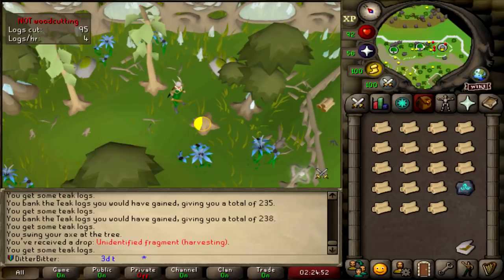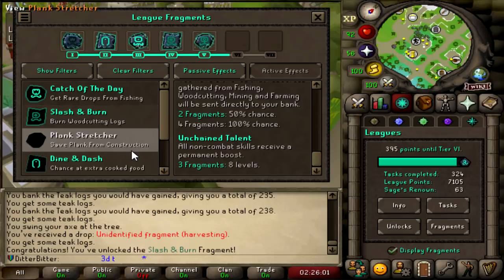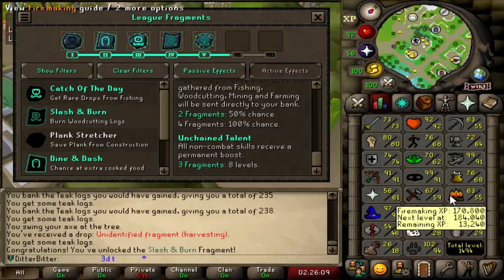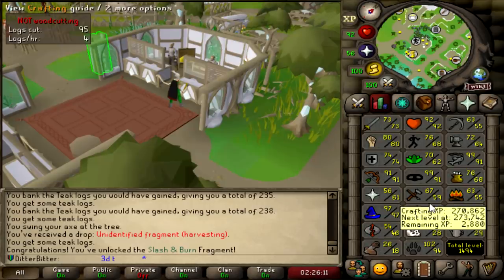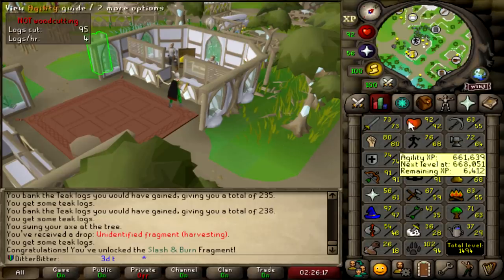Unidentified Fragment harvesting. The Slash and Burn Fragment - let's go! Getting Slash and Burn is huge for us, because now we have the 3 Relics that unlocks the Unchained Talent, which basically gives us a level 8 boost in every single non-combat skill. So I can do all the tasks that are 8 levels above my actual level - like 67 out of 59 Crafting, 71 out of 63 Woodcutting and stuff like that. So I can go push out a bunch of tasks now.